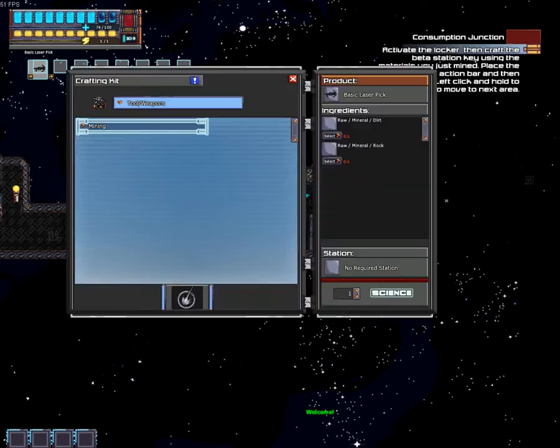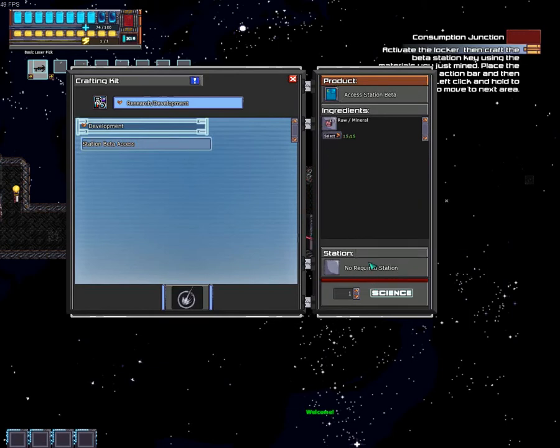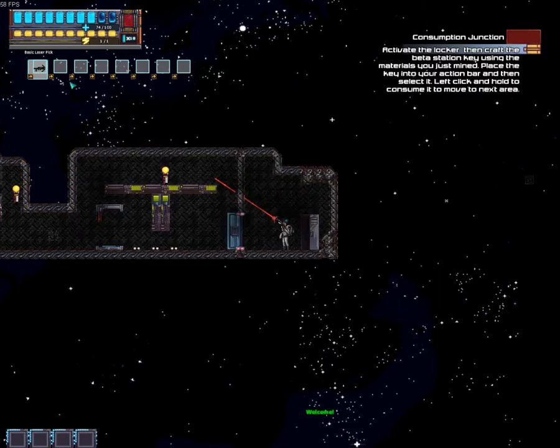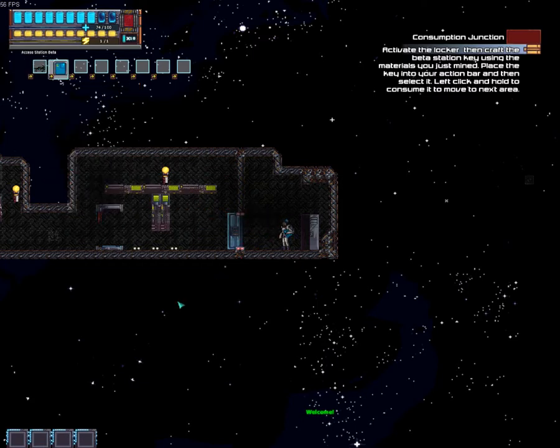So press V, go to Research and Development — station, beta access, raw materials. We've only got dirt so far, really. Science. Complete. Now I'll actually use the dropdown to put it in my slot this time. And it says left click, but I think you have to hold down the left click — and voila.